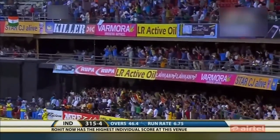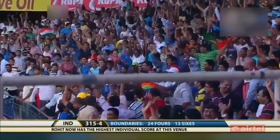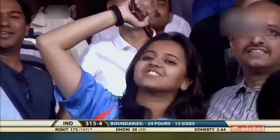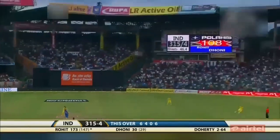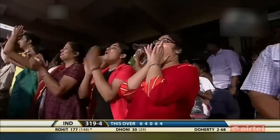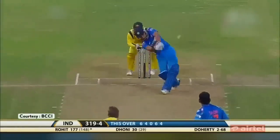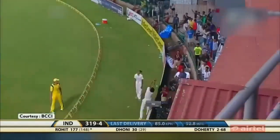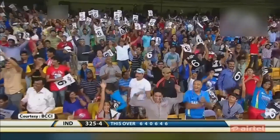That's a full toss — lands on the top tier. 16 off the over already, two balls to go, and this is the second six of the over. This is remarkable — he's finding the spots and picking them. This is a huge over — 20 runs already. More runs — it's another six. 26 runs off the over and India now 325 for four.